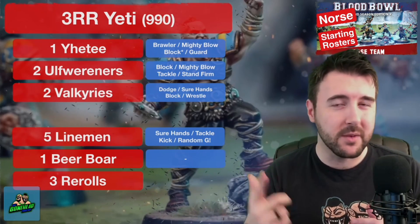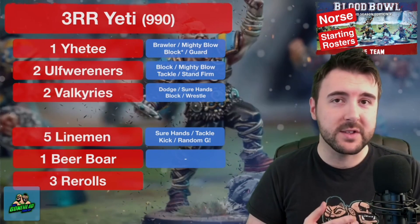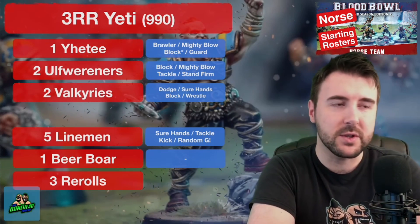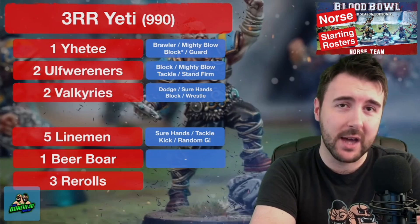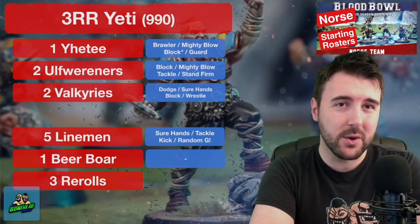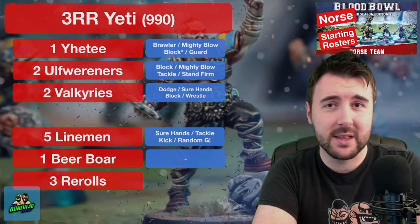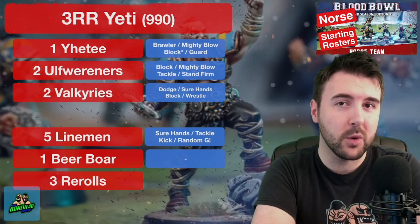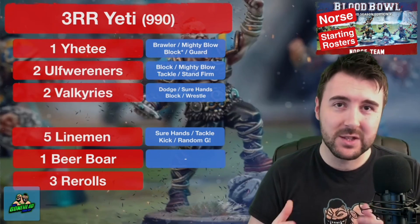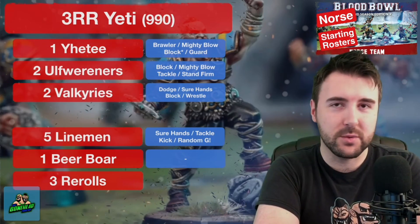I find that Brawler is probably going to be a better skill because the Yeti is going to end up in base contact a lot of the time, frenzying around in a bit of a mosh pit. Your team has a lot of Block — it's going to be blocking and brawling, so Brawler fits nicely. If you want your Yeti to pretend to be a Minotaur, Juggernaut is the skill for you. Mighty Blow is always good. Technically the correct thing to do is get Block on your Yeti — it's a double skill, so 12 SPP, which is six casualties, a bit of a long haul. Guard is also a really great option, letting your normal Strength 3 players next to him get two-die blocks.